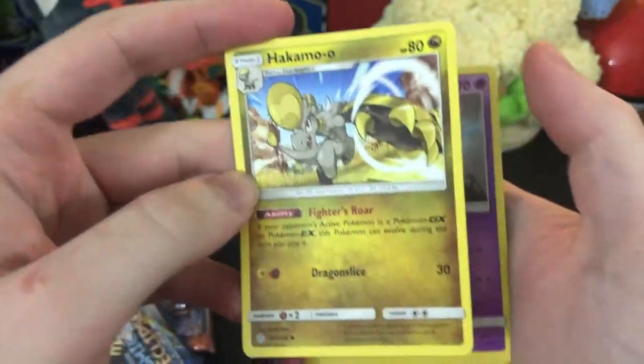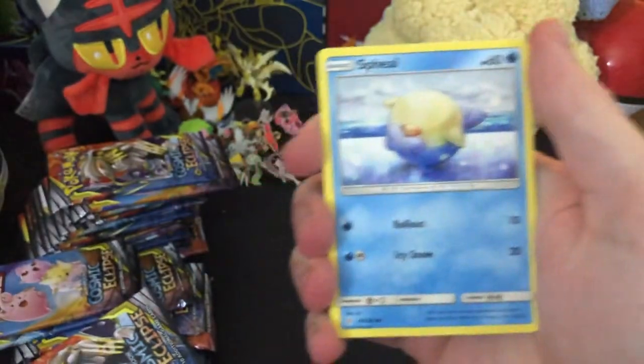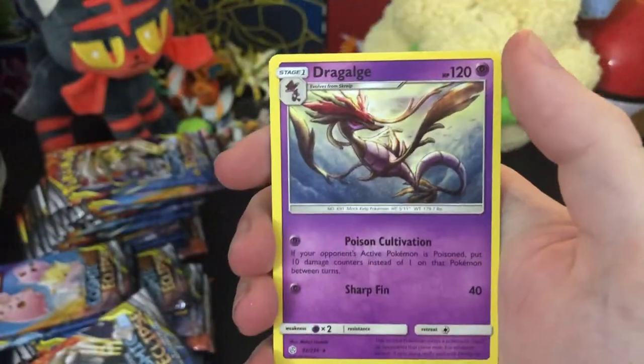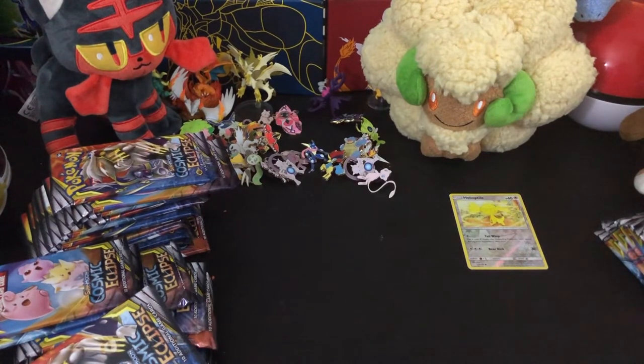Hakamo-Oh, that's new — doing a little big punch with Dragon Slice. Rotom, Trapinch. Yeah, Trapinch. I think we've seen most of these. We got our reverse Heliolisk and a Dragalge, which we have also seen already. I'm going to go through these a little bit faster — it's 36 packs, that's a lot.